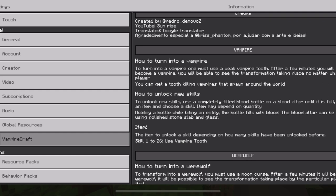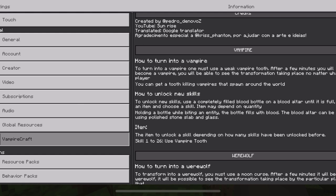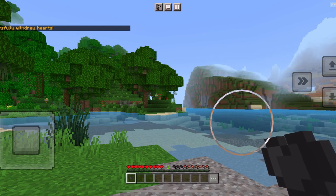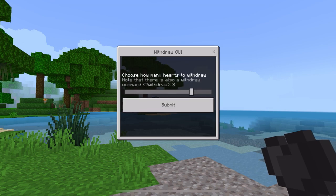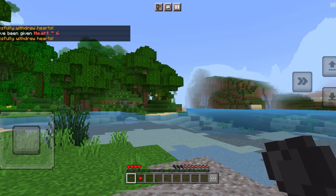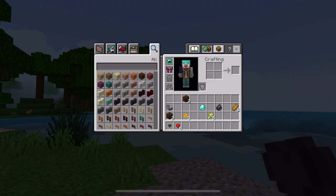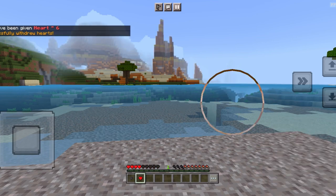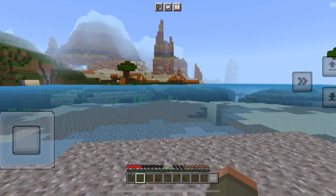It says it right here — to turn into a vampire, one must use a weak vampire tooth; after a few minutes you will become a vampire, you will be able to see the transformation taking place. No matter what, right now choose how many hearts to withdraw — let's withdraw all eight. I guess I can't do that yet, so let's withdraw six. Now we got six hearts — one, two, three, four, five, six.